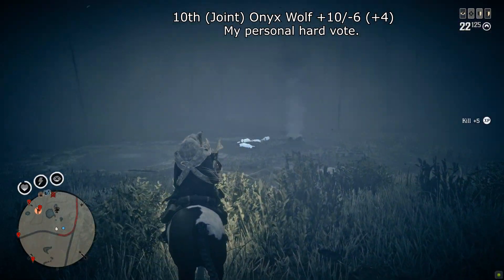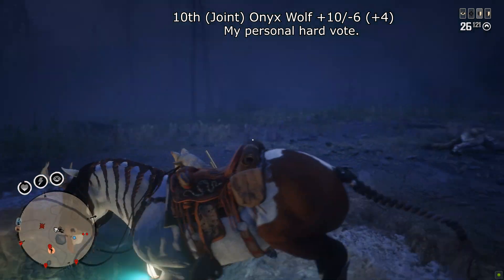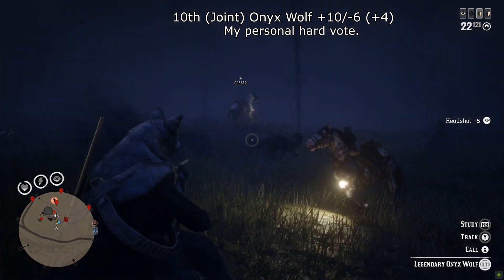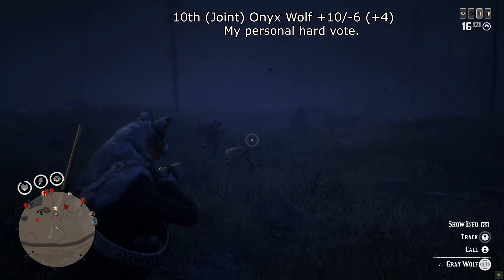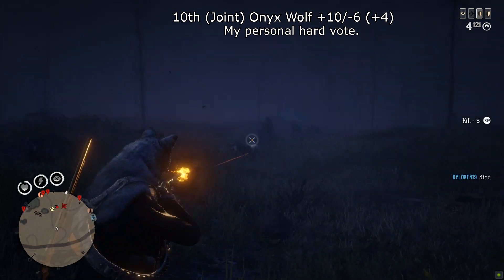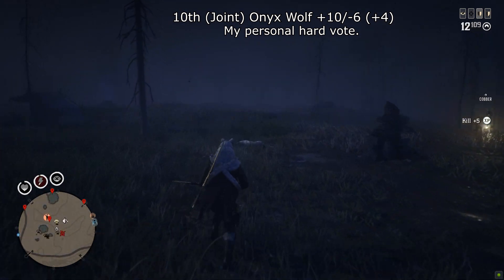At joint 10th we have the Onyx Wolf with plus 10 and minus 6 — I put my own minus vote on this as well — giving it a score of plus 4. This one can be tough to spawn and a difficult hunt if you're not prepared. It has a pack of wolves with it, and there's the occasional bug where it spawns underground, which is very annoying. That's happened to me several times. It can definitely be tough — I think it probably deserves to be ranked even higher.